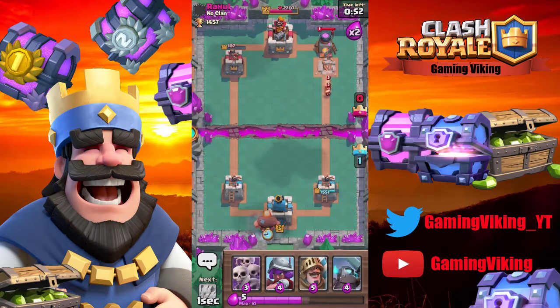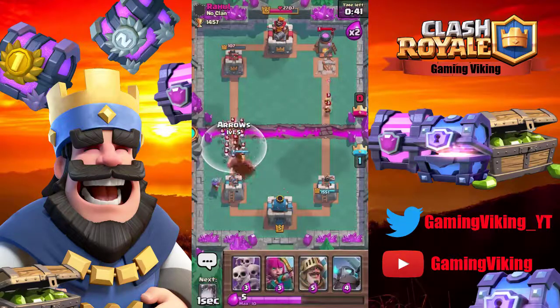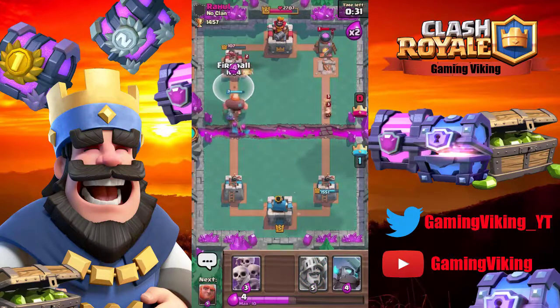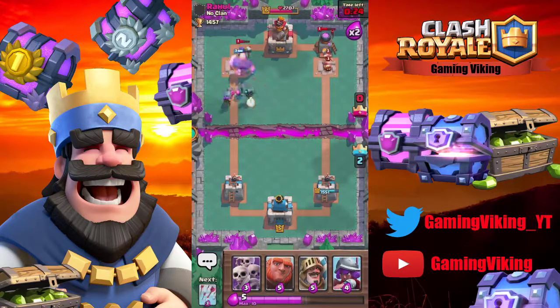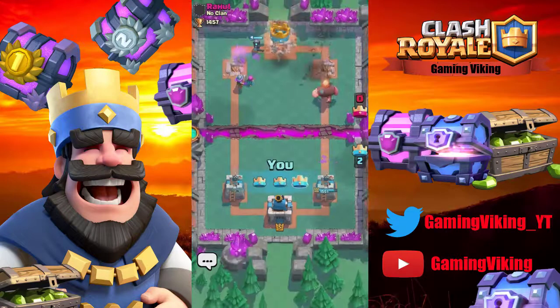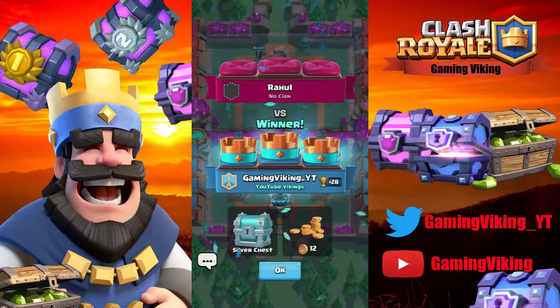Okay, the only damage that we might do to our tower here will be that rocket. Let's try to make it so. We got a strong push there on the left. I want to fireball the tower. Looks like we will get the win — we did. Guys, the only damage that was done to our tower was with that rocket, which is kind of fun.